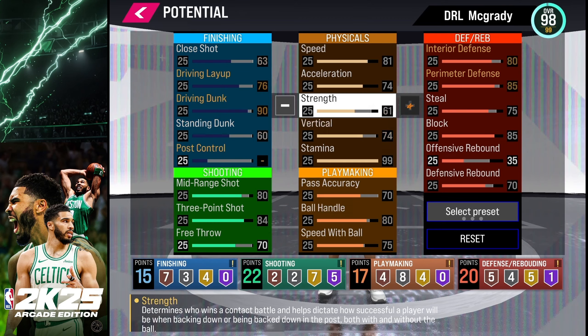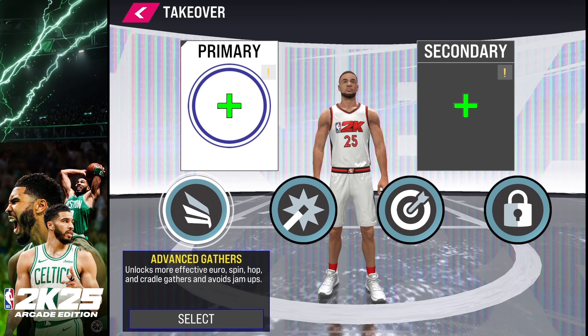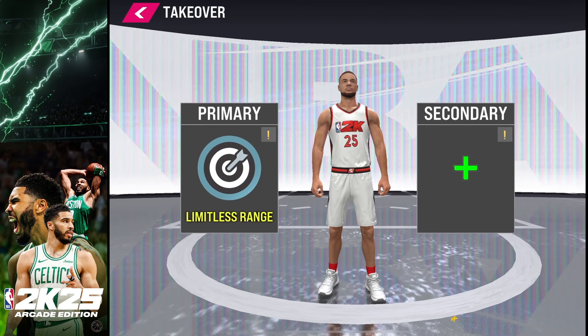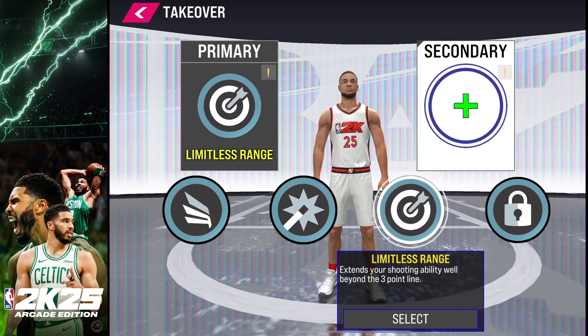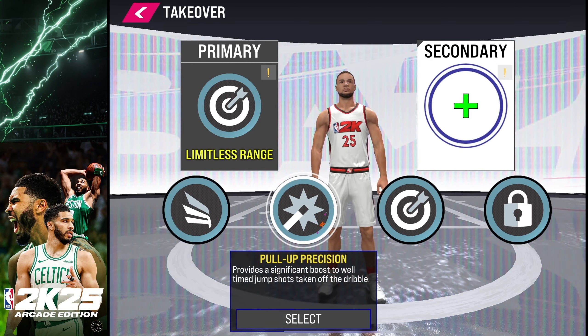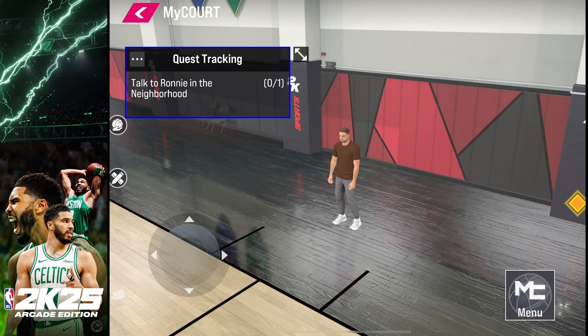For shooting badges, to get Hall of Fame Limitless Range you need a 99 Three-Point shot, but even at Bronze you just need a 76 — and having Bronze Limitless Range is still pretty helpful. In addition to the builder, you also get to choose your player's Takeover. If you want to add Limitless Range to make an even more powerful shooter, you can do that. You can also add a secondary Takeover — like Extreme Clamps if you want to be a lockdown defender in clutch situations. You get a choice of four different Takeovers to consider when picking your player build.